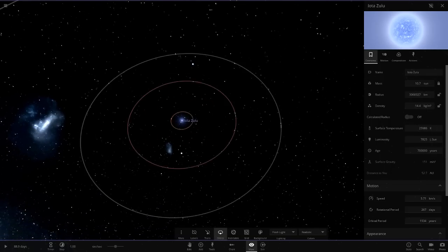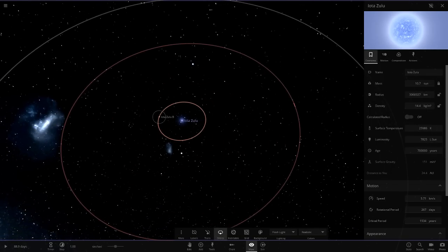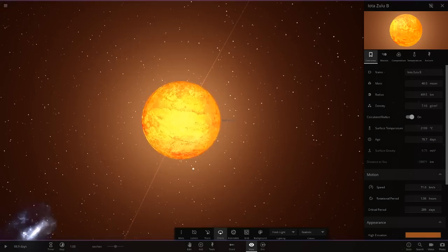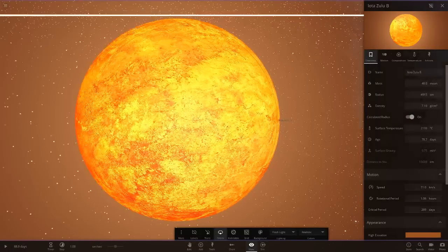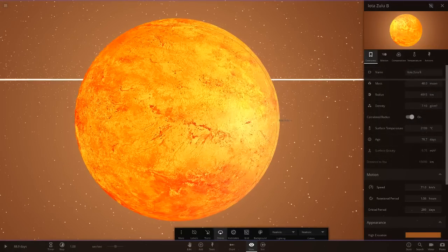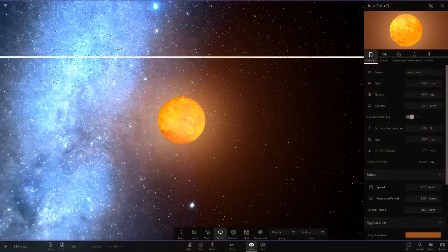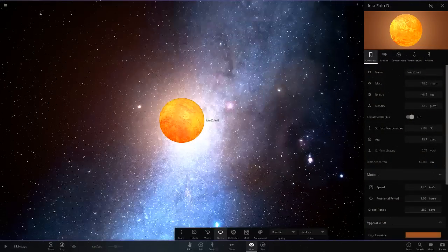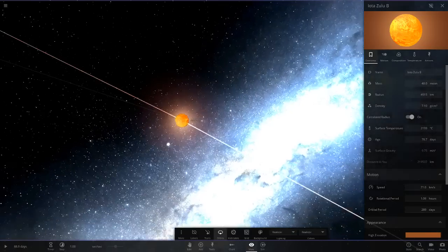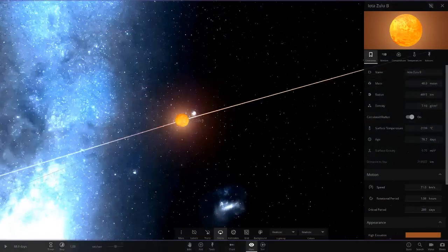The first planet is Zulu B. This is a very very hot object - about 2100 degrees. That background looks insane, I only just noticed that. They're using the light milky way background by the looks of it and they've changed the settings on it - oh, that's really cool.